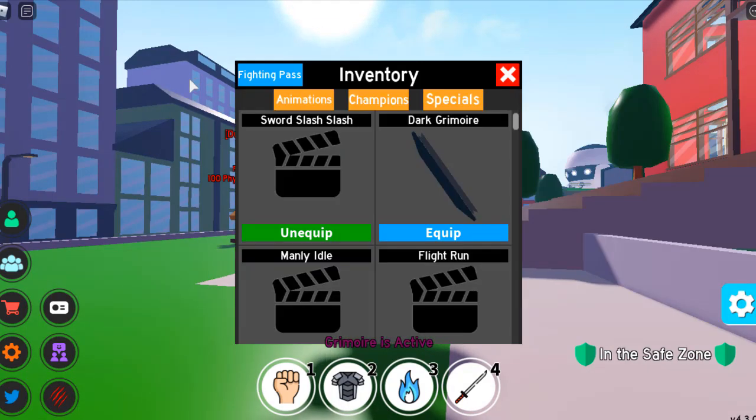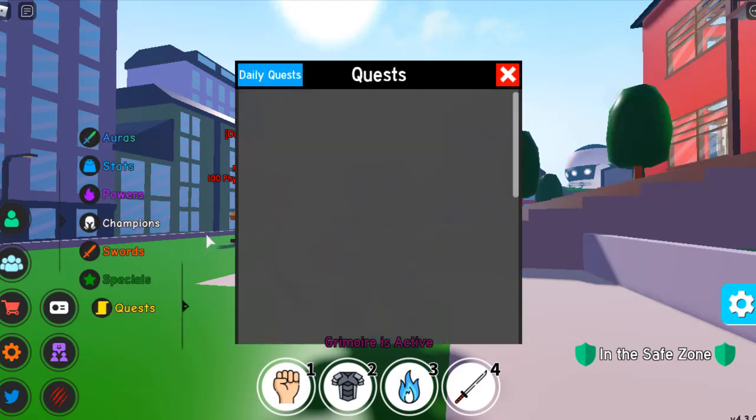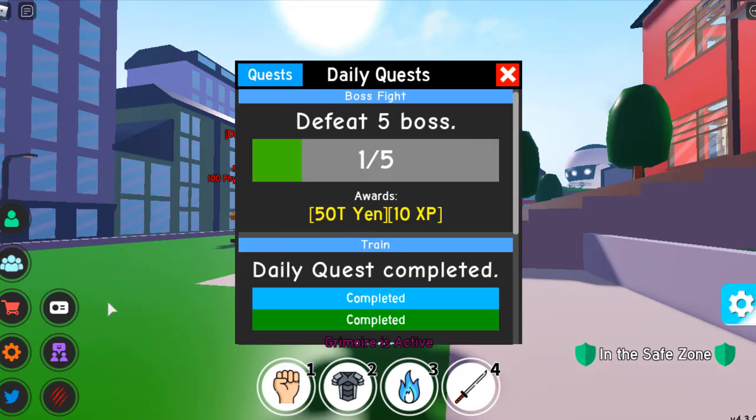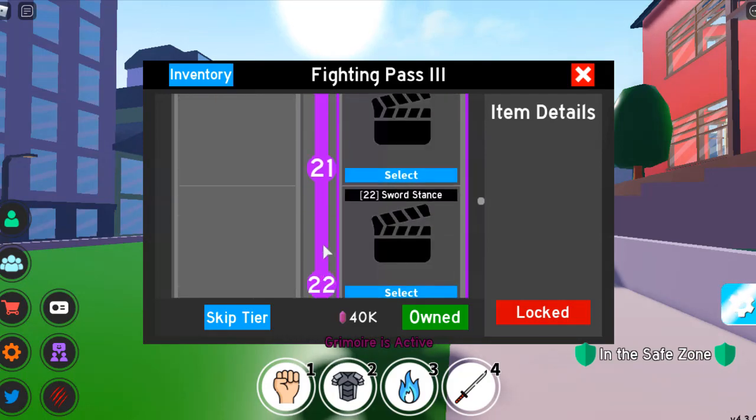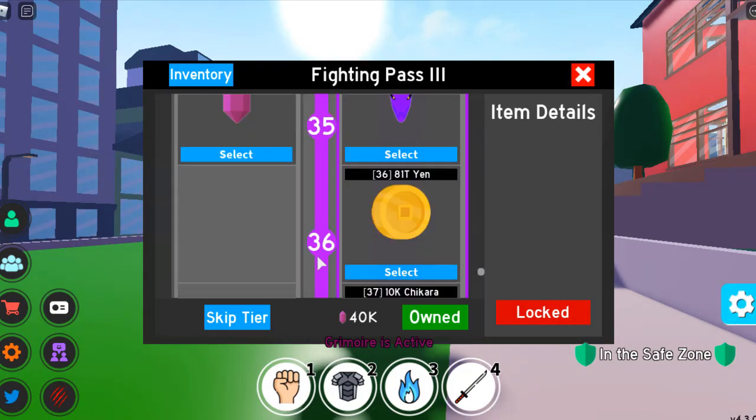So make sure to complete as many quests as you can so you can at least get this tree grimoire, or might as well complete the whole fighting pass 3. And also, while I was actually buying these clothes that I have currently on, William is wearing a feather mask.